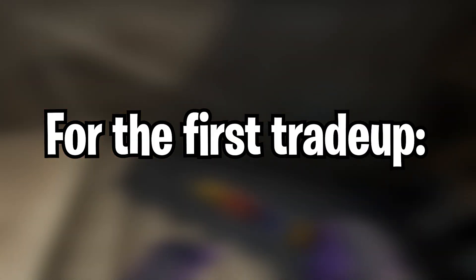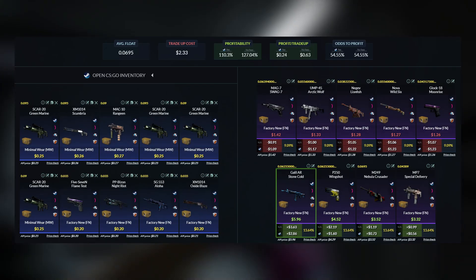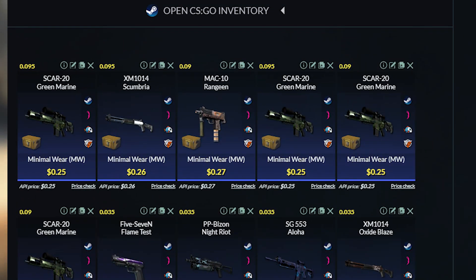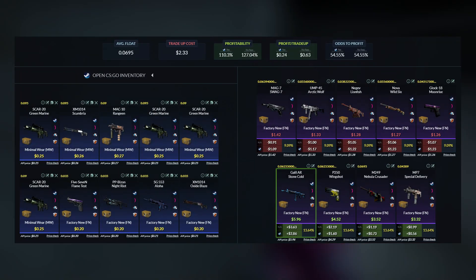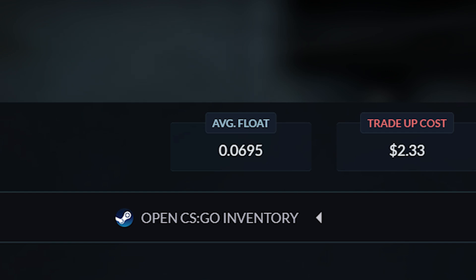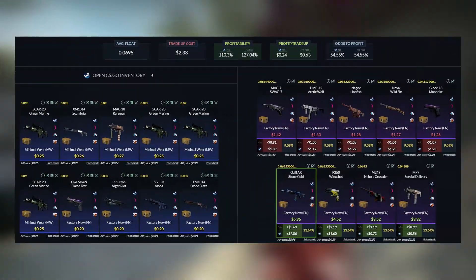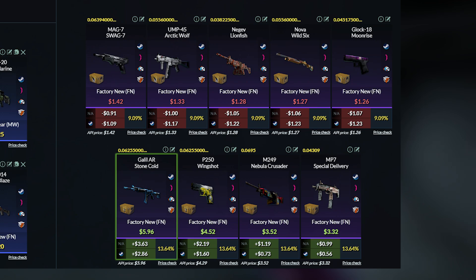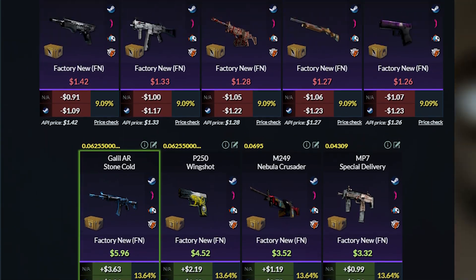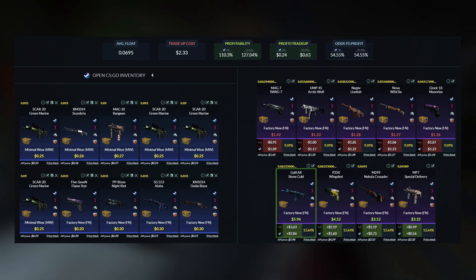For the first trade-up, I did not want to start with a risky trade-up yet since I want to start with a profit. So I went with this milspec shadow trade-up, using 6 minimal wear shadow skins and 4 factory new clutch skins as filler skins. You must keep the average float below 0.37 and the total cost will be around $2.30 each. We have a 55% chance to get the shadow outcome and a 45% chance to get the clutch outcome. The shadow skins are a profit and the clutch skins are a loss, so overall this is a profitable trade-up.